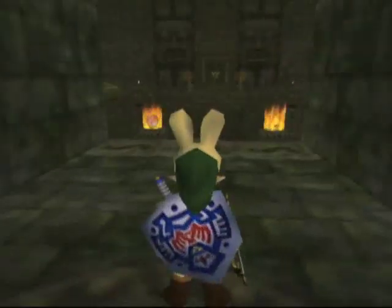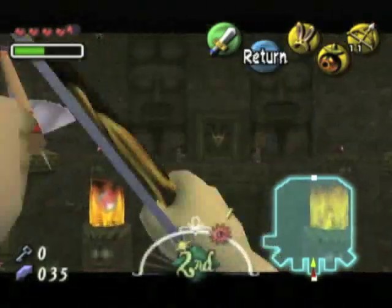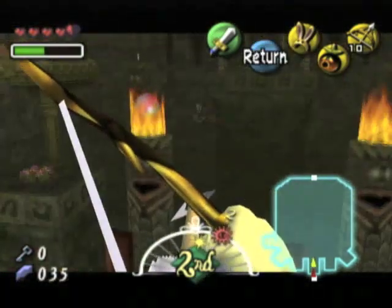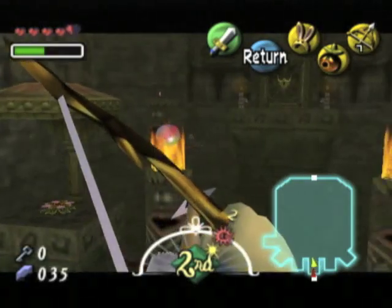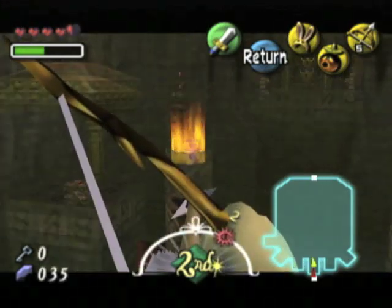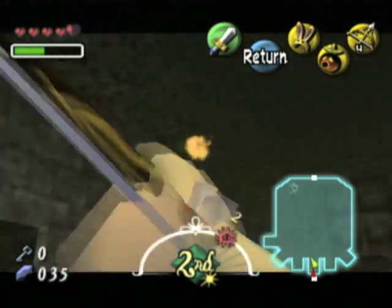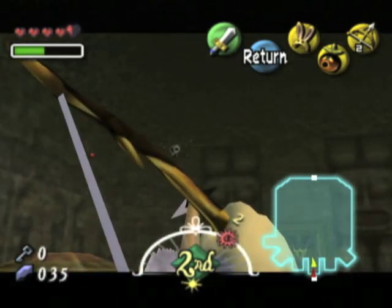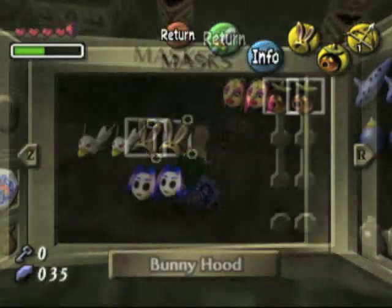Alrighty guys, moving on! We are almost done with this temple! This is the, I guess, disabled octopus room — because it only has six legs. Now that we have the hero's bow, we can snipe all these stupid bugs in here, because we all know how much I hate the buggy bitches. You die! And I know I probably don't need to kill all of them, but you are dead because I hate bugs so much! This one — I don't even think I need to kill you, but there we go. Just on principle of how much I hate bugs.